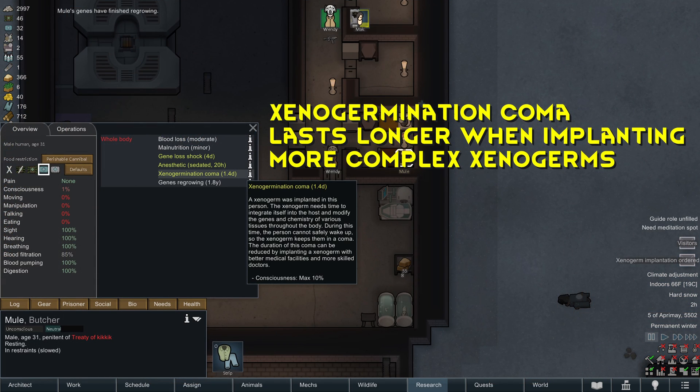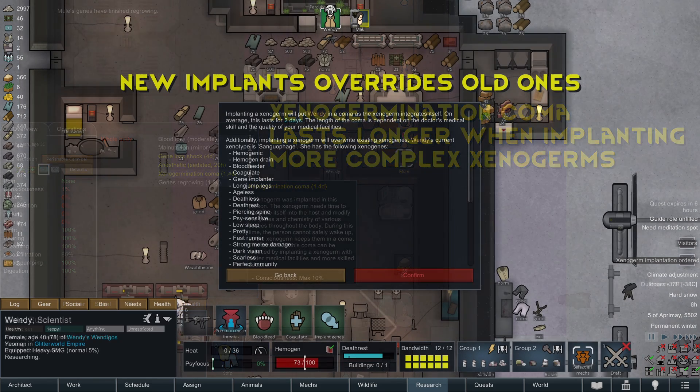Another limitation is that you cannot build a xenogerm beyond minus 5 metabolic efficiency, meaning that if you want to add a lot of positive genes, you have to balance them out somehow. The more complex the xenogerm, the longer the patient will recover from implantation. If a person already has genes implanted, you can still implant another xenogerm, but it will erase the original implanted xenogenes. This means you cannot implant highmates, genies, hussars, or sanguophages without erasing their xenogenes.